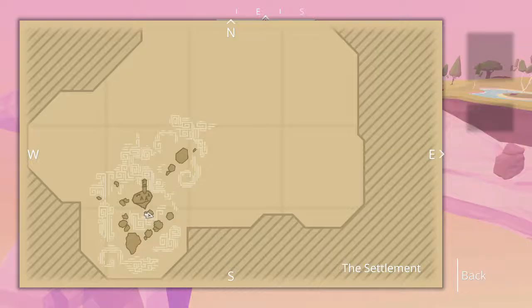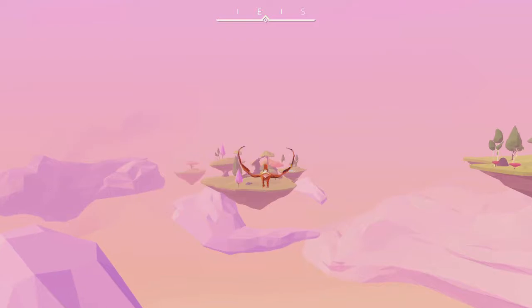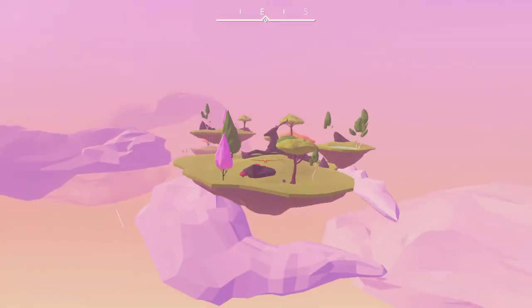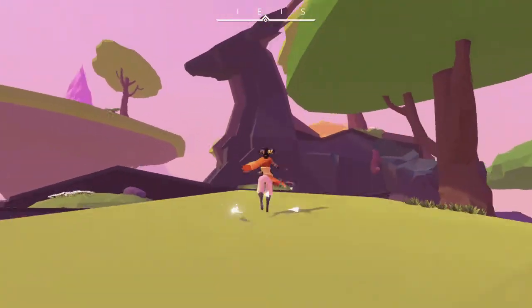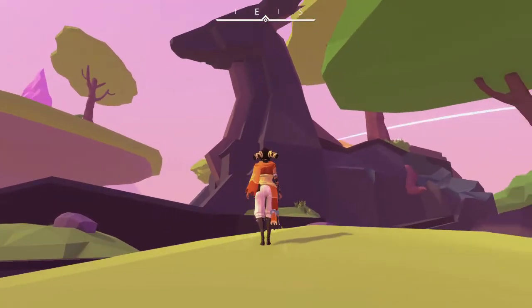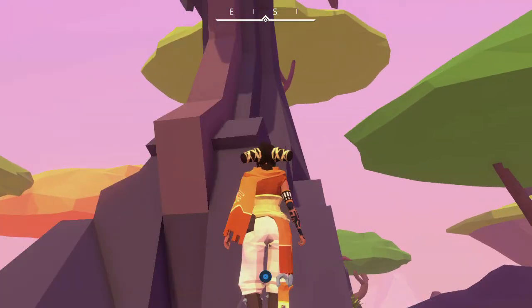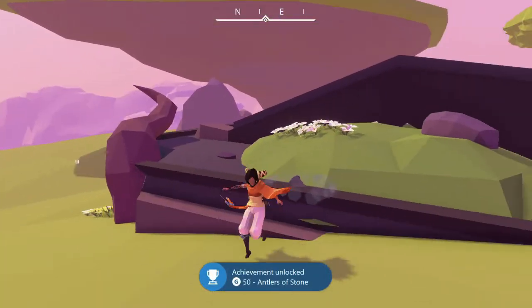This is going to be found in kind of the starting area, it's right before you get to the giant tower, so it's one island south of that. You will notice this giant deer statue, stone looking thing. All you can do is just fly up to it and then land, stand here for a few seconds and you should be on your way to the achievement, pick up the gamer score, and that's all there is to it.